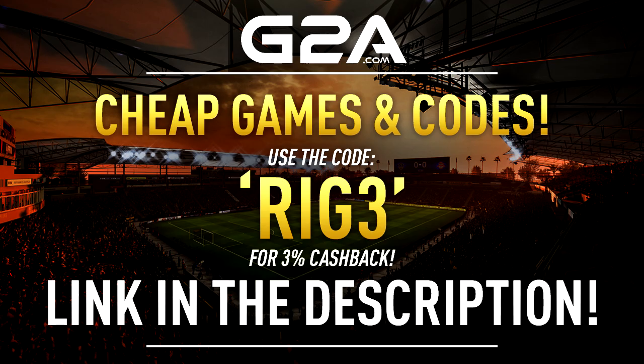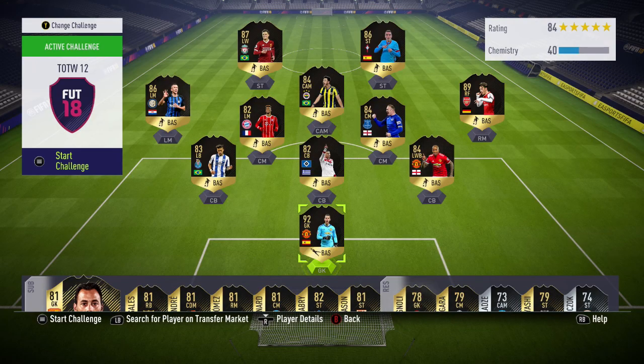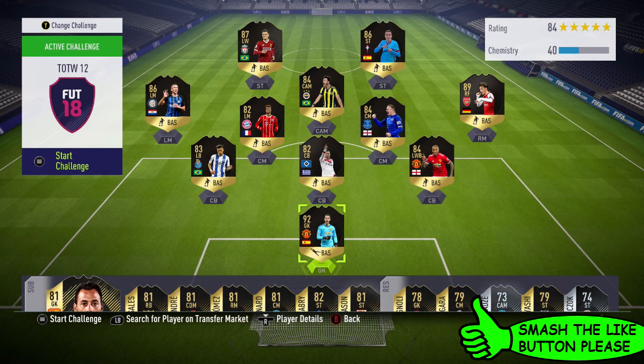For cheap games, MSP and PSM money, check out my sponsor G2A. The link's down below in the description, and use the code RIGFREE for 3% cash back. Alright guys, Riggers here, and it's enemy Toronto snipes for the latest team of the week players, and I'm also going to be showing you an absolutely insane sniper as well. I hope you guys enjoy this video, and if you do, please smash the like button down below.